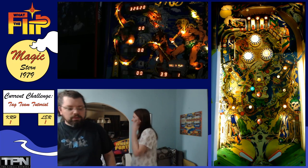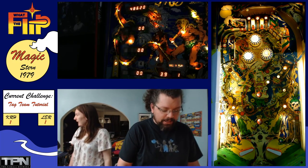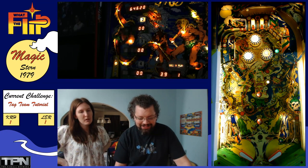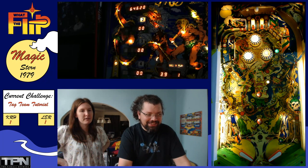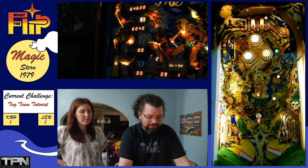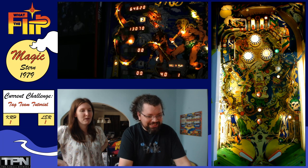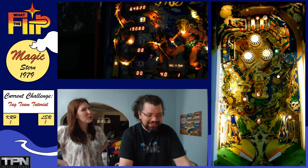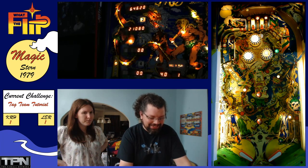If I spell those right, for me I kind of go the opposite way — I like spelling magic, even though I think the drop targets are probably a better way to do it. You can tap pass on this game. I know a lot of people don't like tap passing on Sterns of this era, but it's usually possible. You have to depress the button more than on most games.